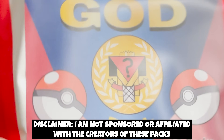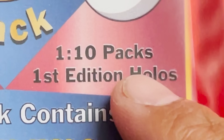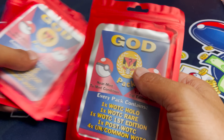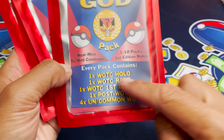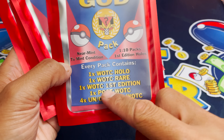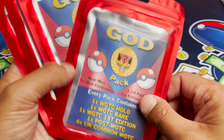I'm hoping we have some stuff that's worth it in here. It actually says 'God Pack' on there — I didn't even notice that. Near Mint to Mint condition. One out of 10 packs, first edition holos. So we have five of these God Packs from vendor number one: one Holo, one Wotsie Holo, one Wotsie Rare, one Wotsie First Edition, one Host Wotsies, and 4x Uncommon Wotsie.